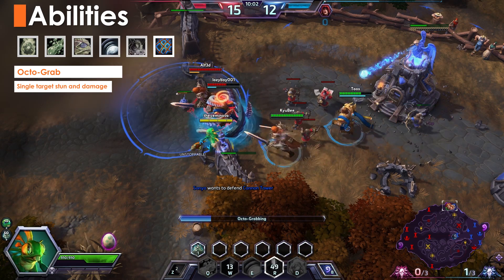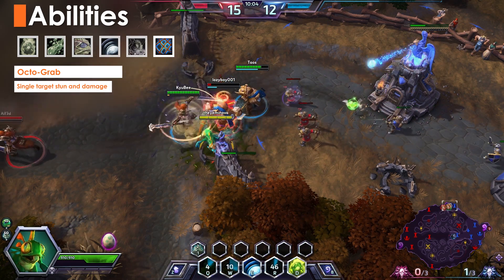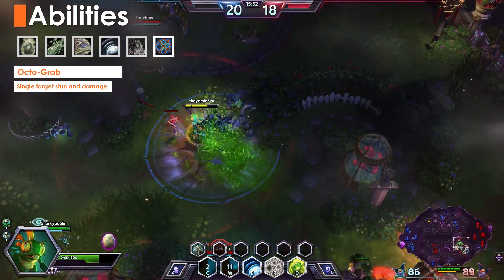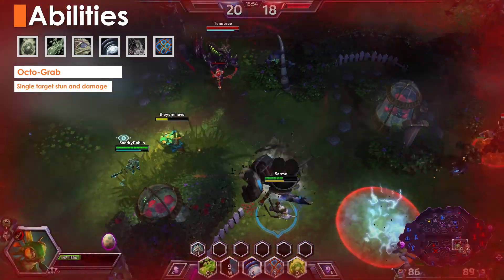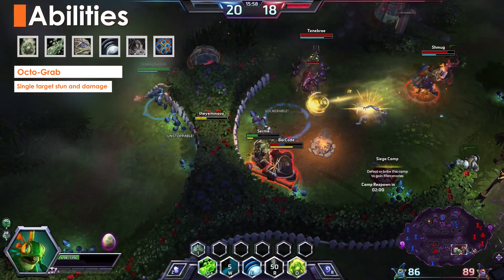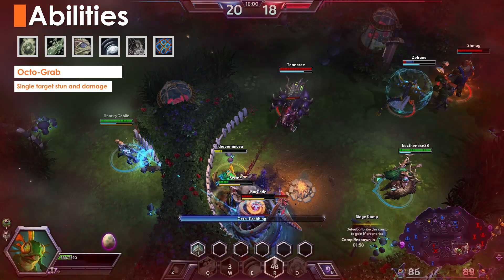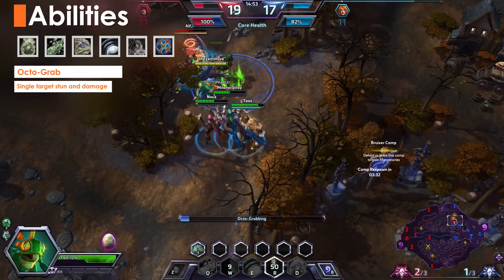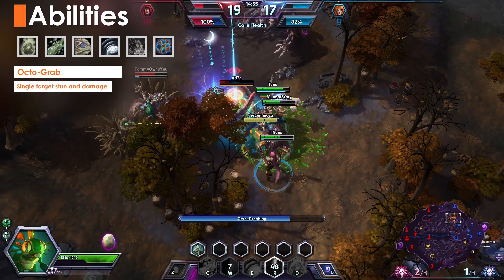Octograb causes several tentacles to bind and completely stun an enemy for 3 seconds, dealing 1 damage every second. If you're interrupted during this ability, the stun will persist on the target. You can also use this ability over walls for some surprising results. At level 20, this can be enhanced with And a Shark 2, increasing the damage by 10,000%.